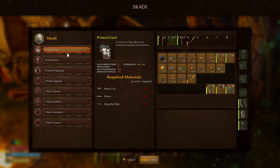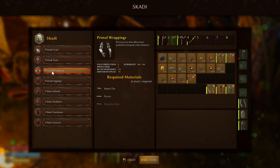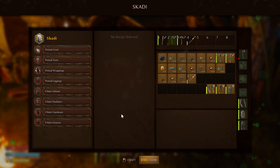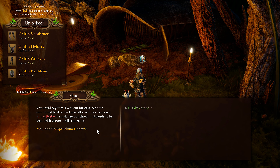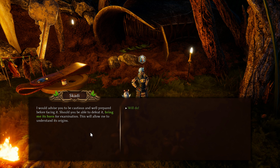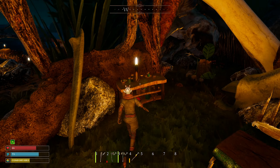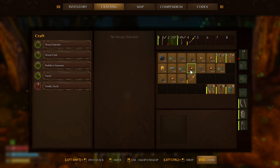Scotty Oaksilm greets me — a hunter by trade and former vanguard sergeant, sent to investigate reports of trouble with creatures in the area. Ludwig mentioned he'd be sending someone. Looking at Scotty's crafting options: primal and chitin armor sets. Chitin probably comes from grasshoppers; another set needs insect fur, bones, and herptile hide. Scotty reports an enraged rhino beetle near the overturned boat — he wants me to deal with it and bring back its horn for examination.